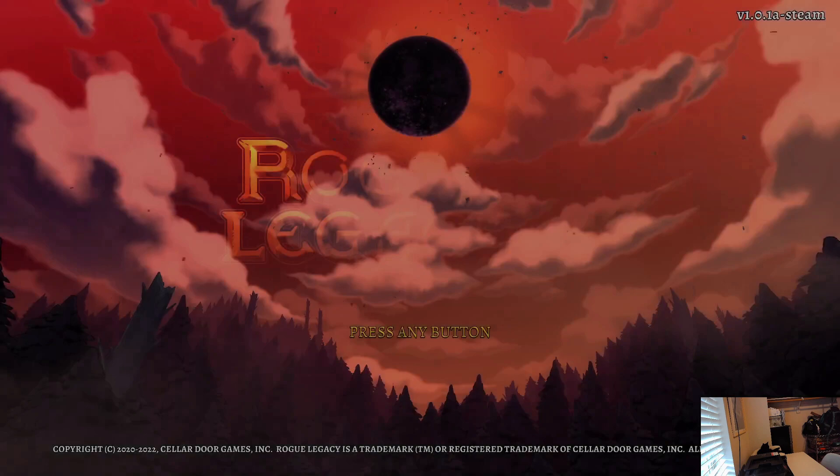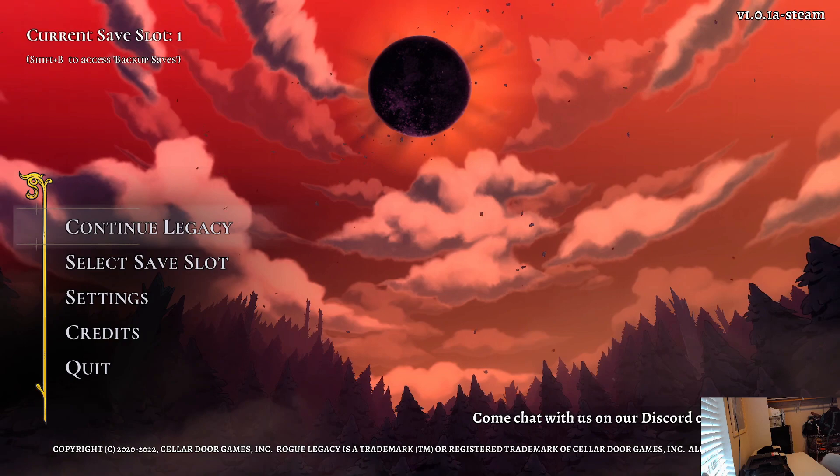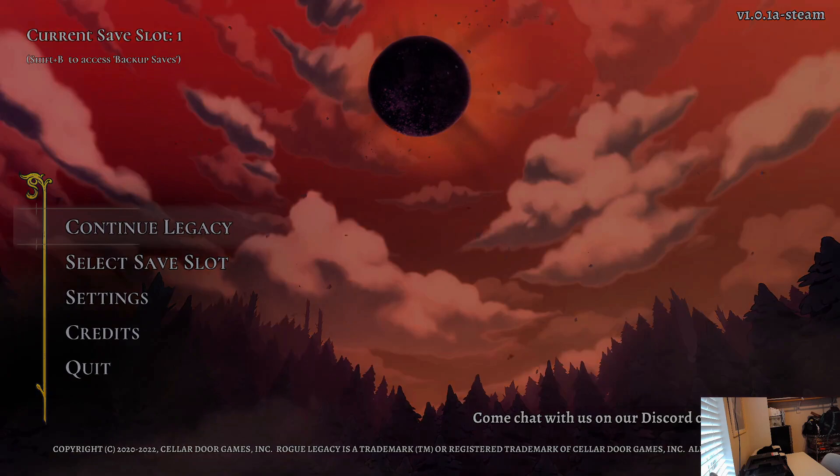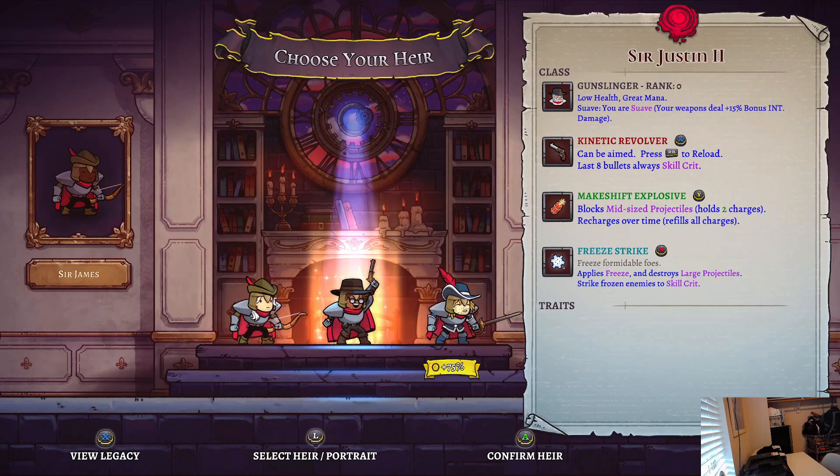Welcome back, we are playing Rogue Legacy 2. You got the good old cat cam down there in the bottom right — Jacks is asleep. You can see the ear of Moxie just barely in the bottom left corner still. Working on optimal cat cam features.